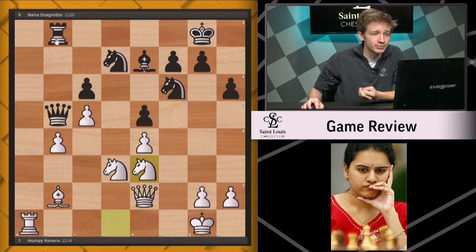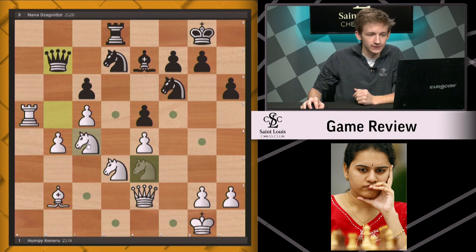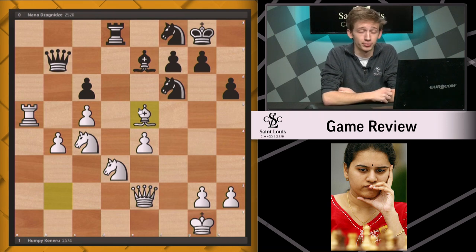Instead she played the very human move rook d8, with some similar ideas of sacrificing. But after rook a5, there's no such luck — the queen has to move and there's no more pressure on the d3 knight. The knight comes to c4, we see knight f8, bishop takes e5. With the e-pawn falling, this is really spelling disaster for black.